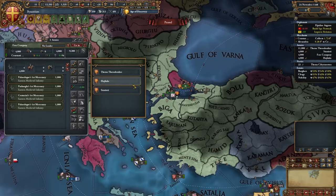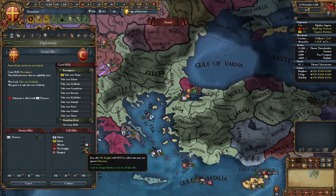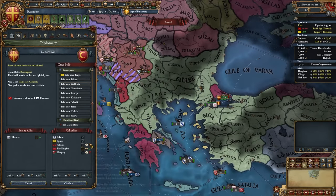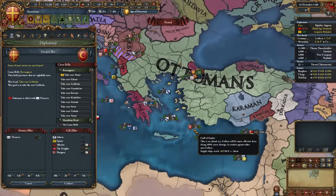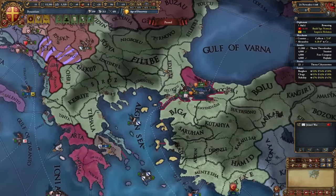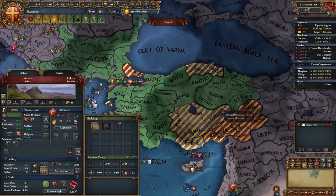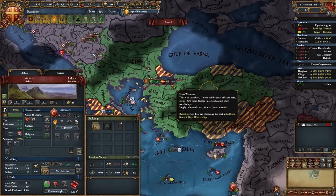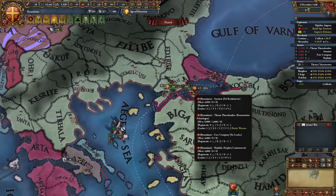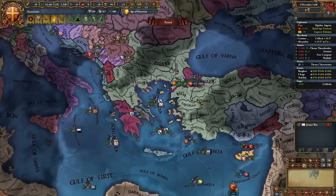Attach the free company to your main army and declare a reconquest for Gallipoli. Call in the Knights and Albania with promise of land. In my game Albania can't come immediately because they're fighting Serbia, but you should get both right away — and it's probably doable with just the Knights. Our combined navies — ours, Athens', Epirus', the Knights', and Albania's — will defeat the Ottoman navy very easily. Before the war starts, set the two key provinces as provinces of vital interest so if Albania occupies them they transfer to you.